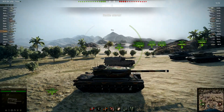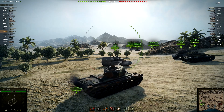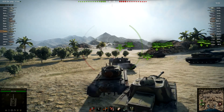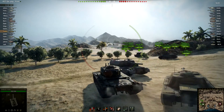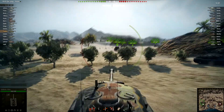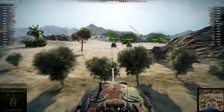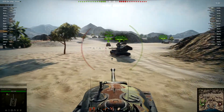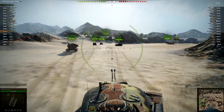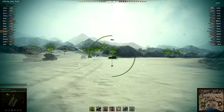Hull armor is not much to speak of — it's about on par with a T29, maybe a little bit softer. It is definitely penetration-friendly when it comes to hitting him directly on his frontal hull armor. You don't even have to aim for the lower plate, just shoot him right in the hull armor and you're pretty much guaranteed to get through. It doesn't often bounce. The enemy team definitely has a bit of a TD advantage in terms of that 183.